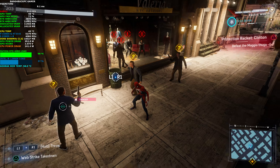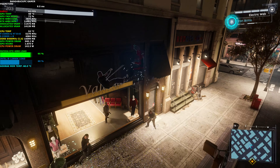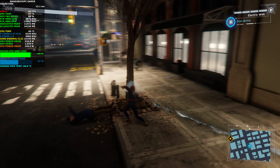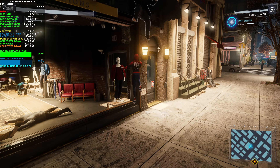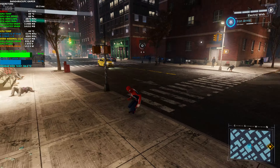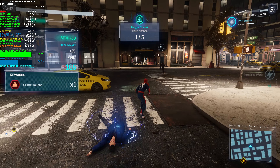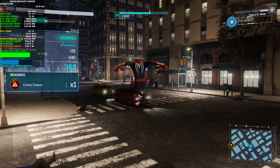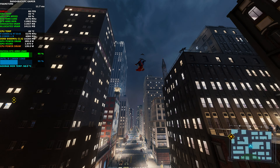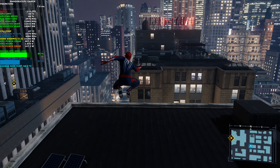Let's keep an eye on the current performance. As you can see, getting around 80 frames per second when I'm on the floor, while swinging around you can get upwards of 100 depending on where you are. So natively at 4K, the RTX 1490 has no issues maintaining over 60 frames per second.